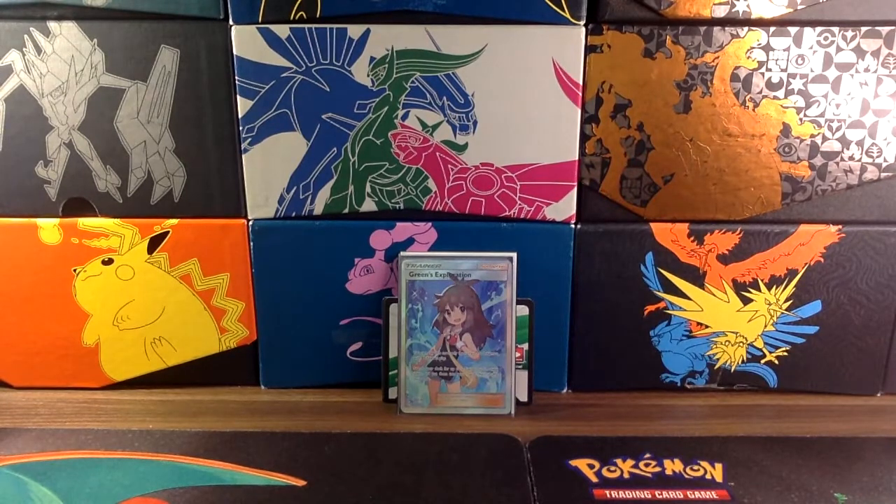For the 5th spot, from the Unbroken Bonds set, we have Green's Exploration. This card is going for about $60 and I really like the artwork on this card.